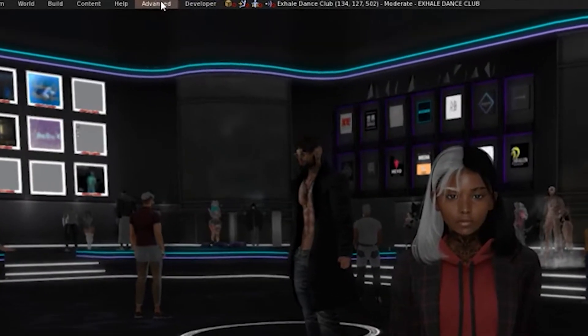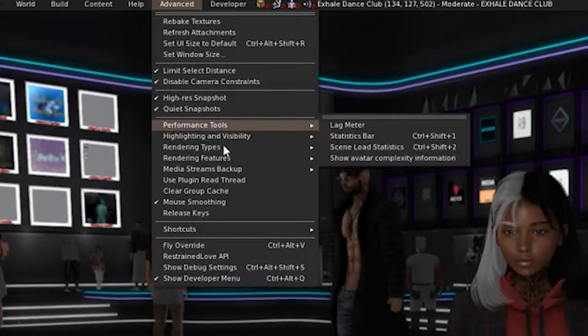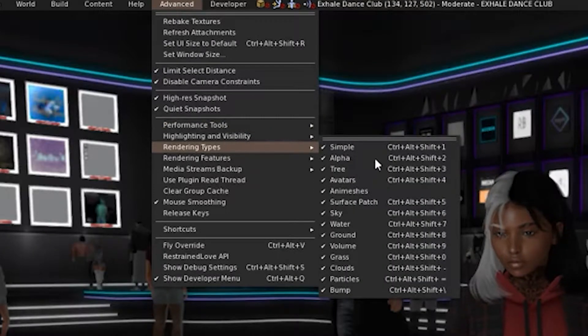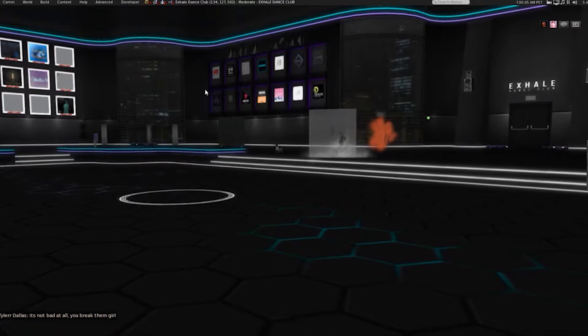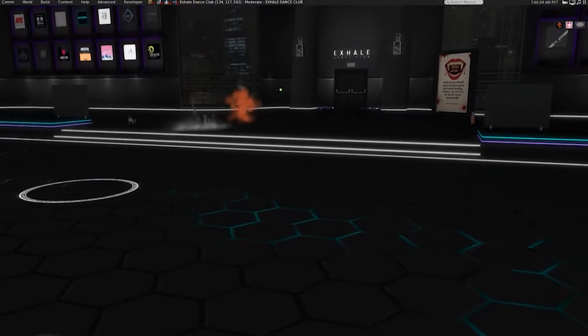But also there is a way in the Advanced section where you can go to Render Types and you can select Avatars. And now all avatars have just been derendered.